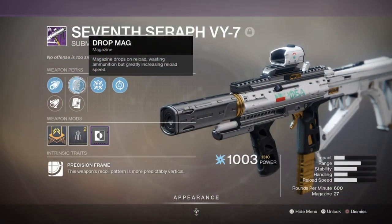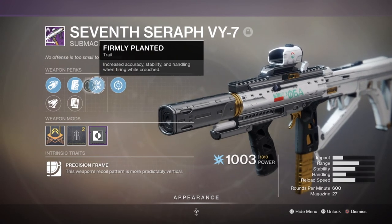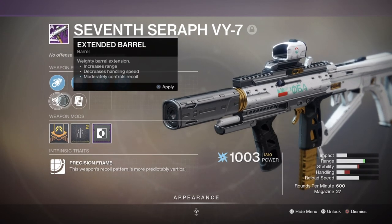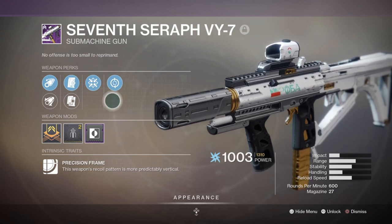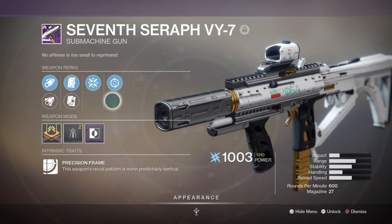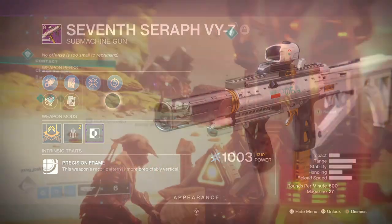For our secondary, I'm using the 7 Seraph VY-7 Sub Machine Gun with Drop Mag, Feeding Frenzy, and Firmly Planted. I chose this weapon to accompany my Warmind Cell mod for its perk combination, suiting the build perfectly for dropping enemies instantly and also instantly reloading within a small timeframe — which for a build where I'm always going to be up close and personal for the melee side of things suits it fairly well.